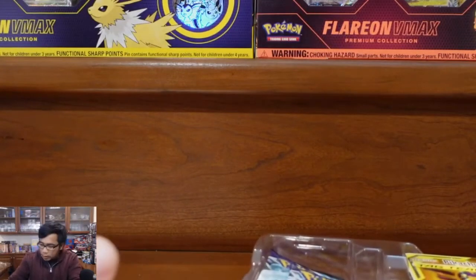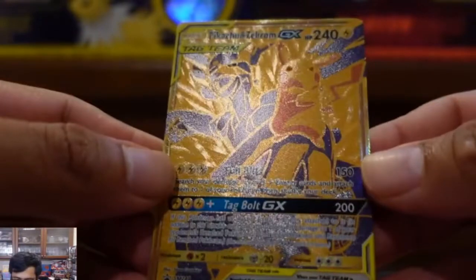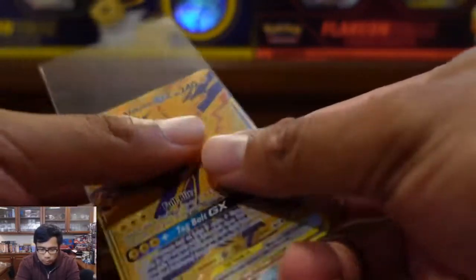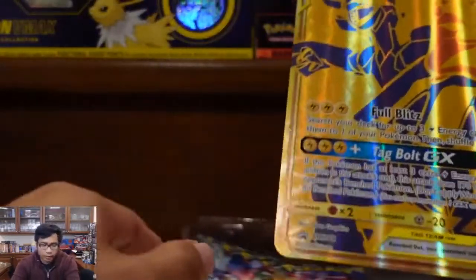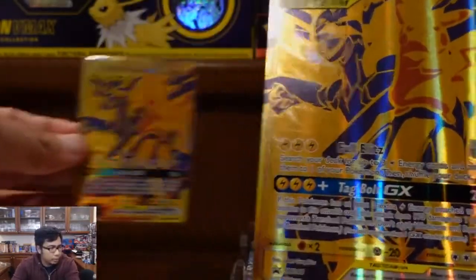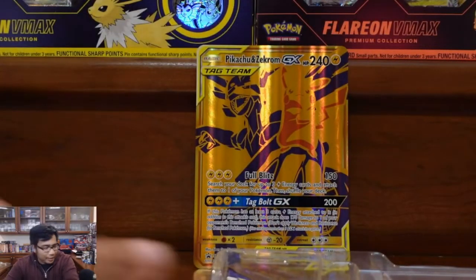All right, so we have our cool promo card. That looks nice. Look at Pikachu — he's the boss with his arms crossed. And we got Zekrom there. I like this card. Let's make sure to sleeve that guy up. And then it also comes with just the oversized version of that for reference — small one, big one. That's actually it; it only comes with the promo card.